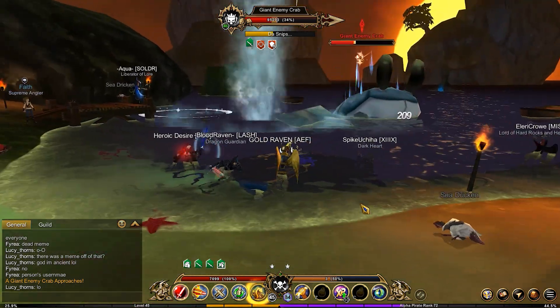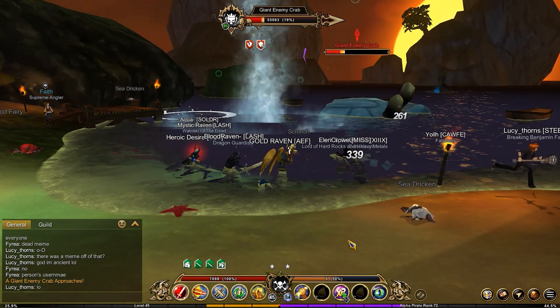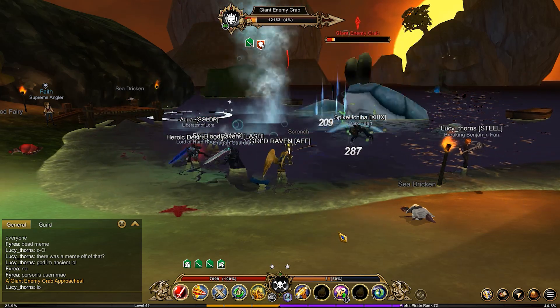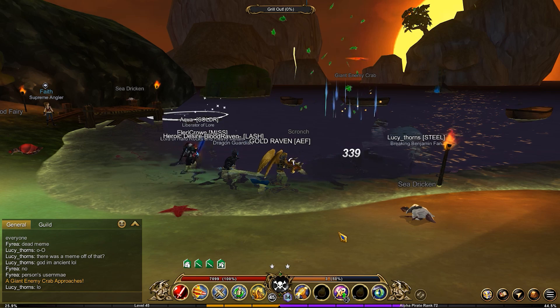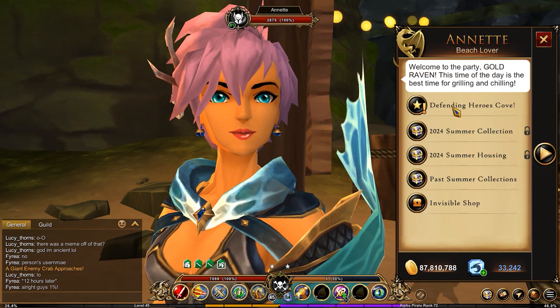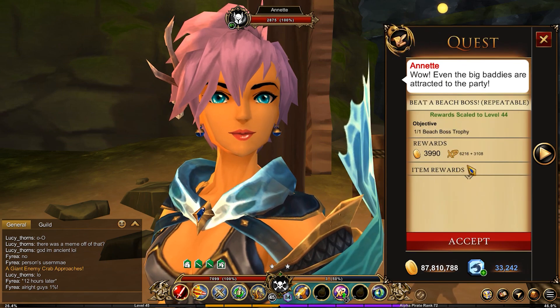There's even a secret quest that will appear, but it does require you defeating a boss. It's currently unknown how the bosses are spawned, but in my instance we did get a crab boss to spawn. After defeating it, you're going to get a trophy, head back to a net, and you'll be able to turn in a secret quest that appears.